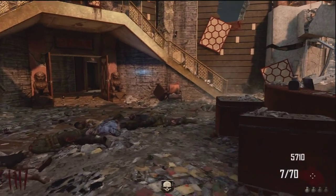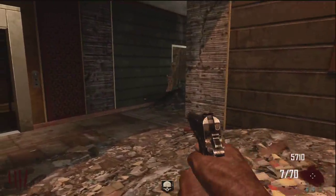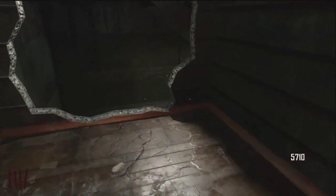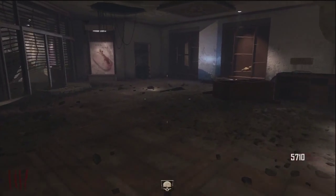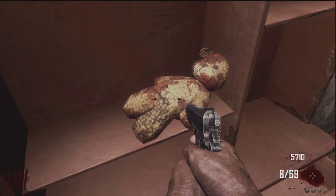What is up guys, this is Champ and today I'm going to show you guys where the teddy bears are for the Easter egg song in Die Rise. So the first teddy bear — you had to open that door, but I had to pre-open it just so I could rack up enough points to be able to do this. But the first teddy bear is just right here on these little shells, so let's hit it. Did we hit it? I think we did.